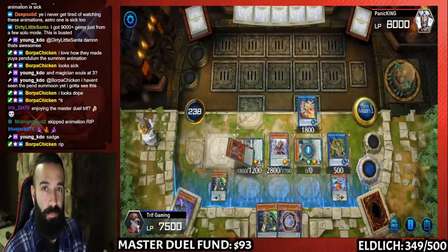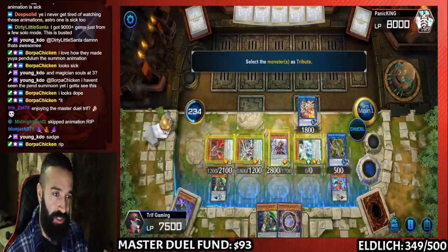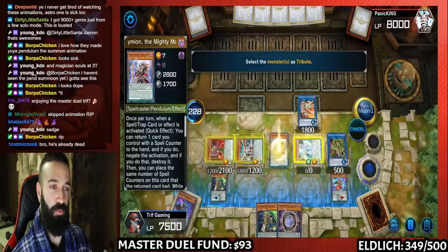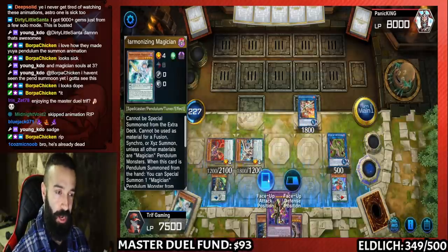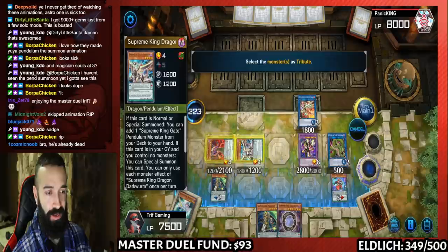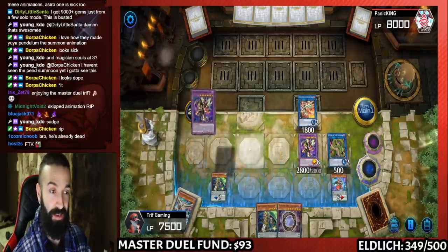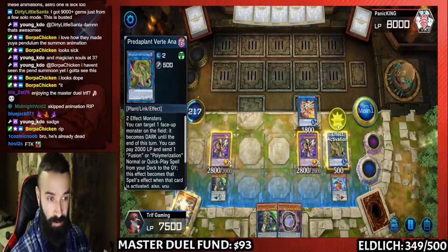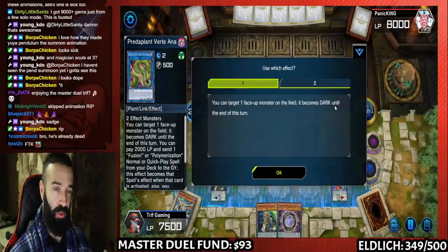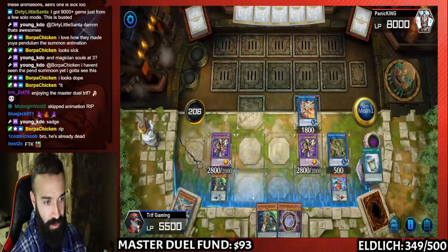The extra deck is built for both going first and second — after the FTK fails, you can still put up interruptions if it gets stopped by hand traps, and going second you still have the ability to break boards. I'm not going to showcase the deck profile here, but if you want to see my updated Pendulum FTK deck list — even more updated than what's shown in this combo tutorial — let me know in the comments. If enough people want to see it, I'll post it in a few days along with an updated combo tutorial.